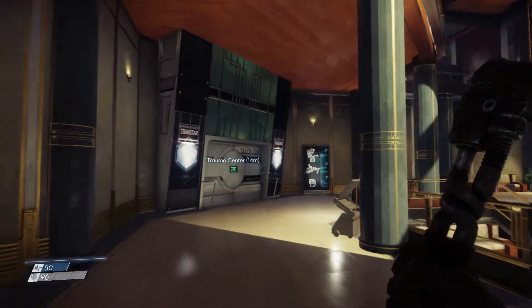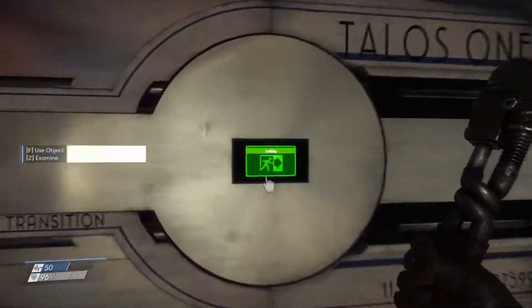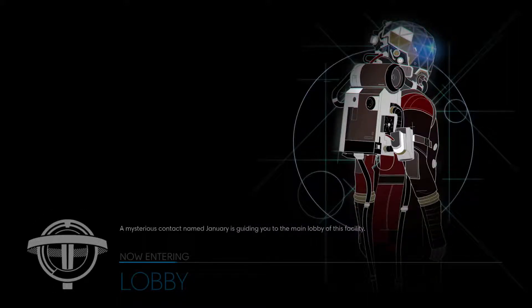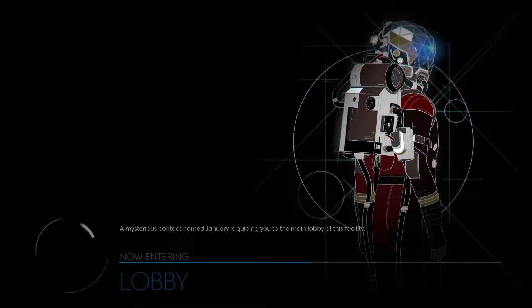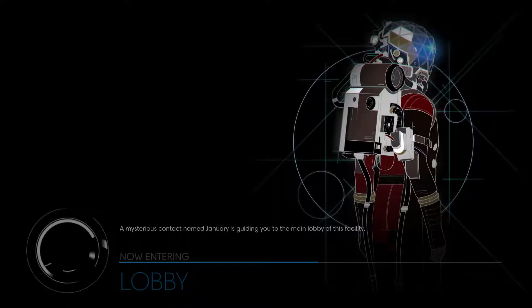Alright guys, we are back for more Prey. So now we're gonna go into the Trauma Center to find Mr. Bellamy's body. I can't exactly remember why we're doing this — I believe he has like a key card or something that we need in order to further advance. Even though this is an optional quest, it's not exactly needed.